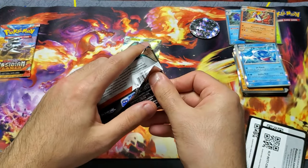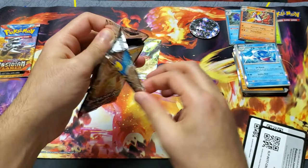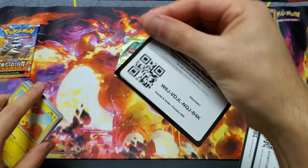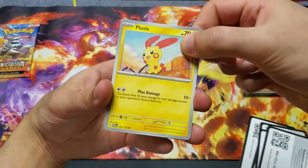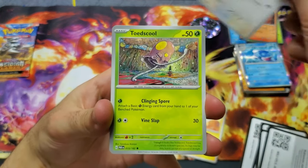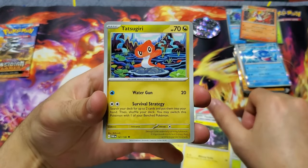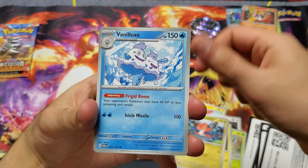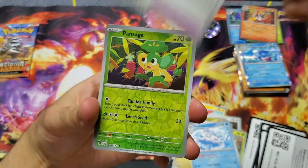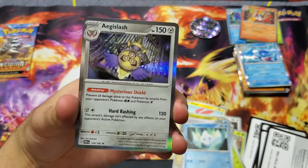Let's go! Obsidian Flames pack two: Tandemaus, Toadscool, Toxel, Tatsugiri, Vanilluxe, Defiance Band, Pansage, Vanillite, and Aegislash.